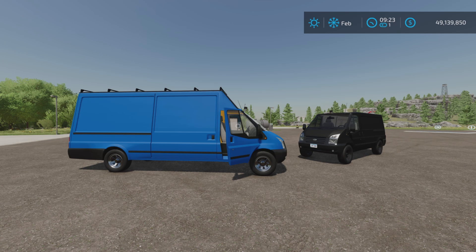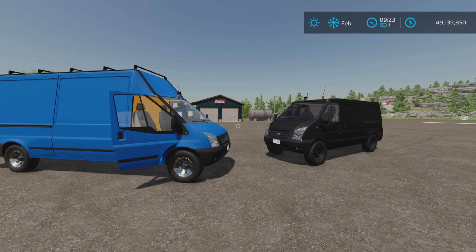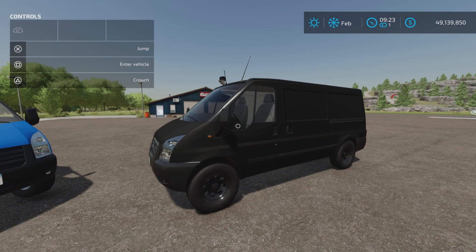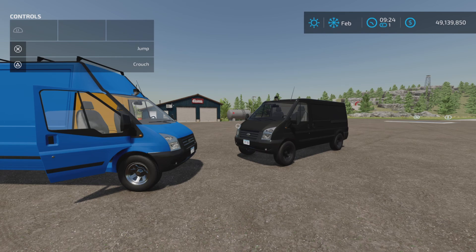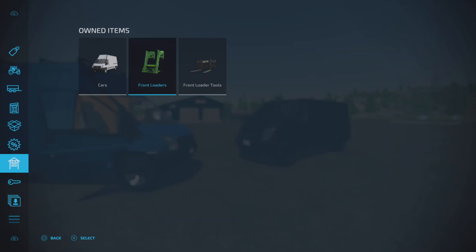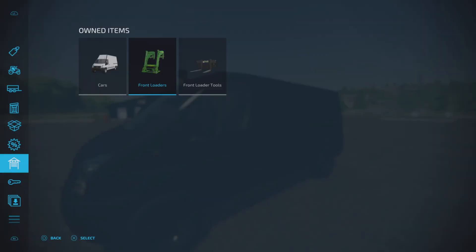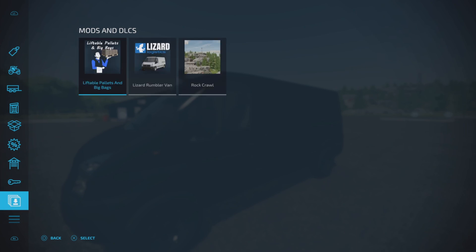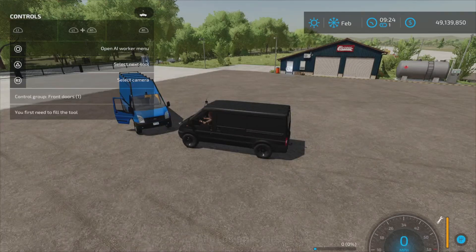Before you update this, I would highly recommend that you sell your vans first. I always have these Rumbler Vans on my map because they make life so much easier for testing things. However, they still have some issues. I did buy one of the new vans, but I had three of these vans and none of them showed up in my owned items - only a front loader, a front loader tool, and the new van I bought. So they don't exist according to my in-game owned items.